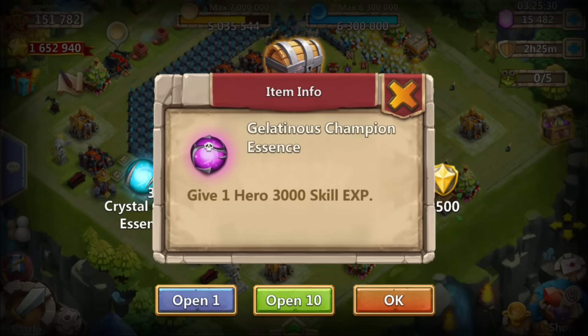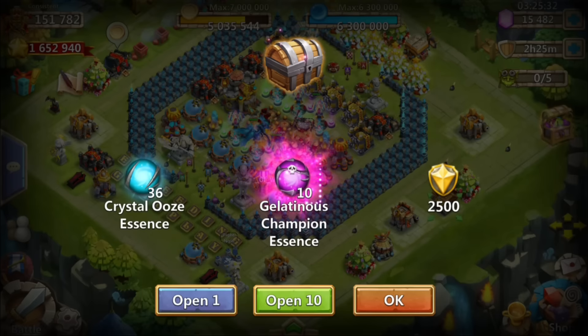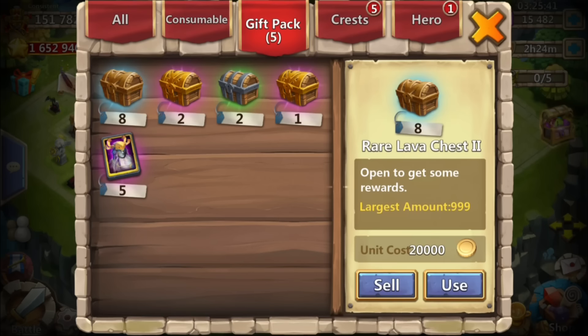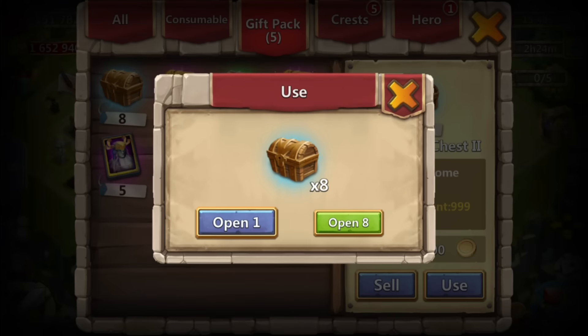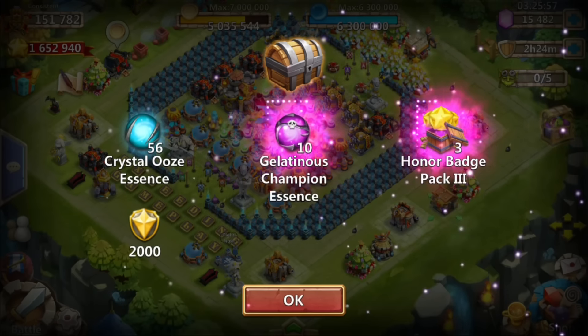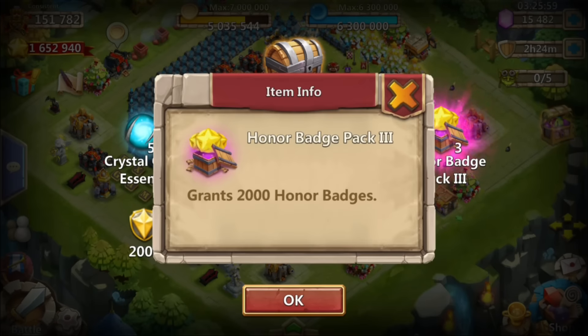Let's open this here. Look at that — 10 gelatinous champions, and then we got 36 crystal oozes, and then we got 2,500 merits. Pretty awesome stuff. Same thing here — same thing, nice nice stuff. All right so what are we going to get out of the rares? This is actually the first time I'm opening any rare or mythic bags in either lava 2 or lava 3, so we'll definitely want to see what we get out of here.